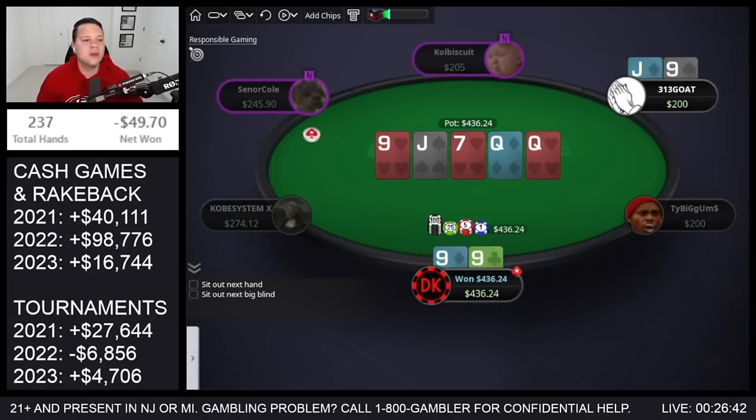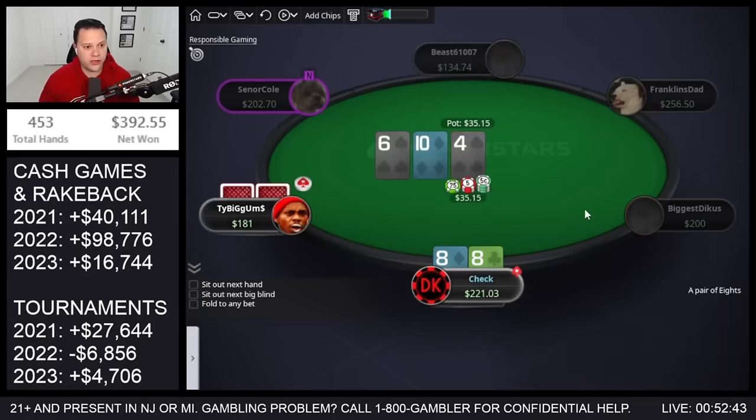Nice big cooler going our way. So we open eights, get three-bet, go ahead and flat. Check on ten-six-four and they bet half pot — call.